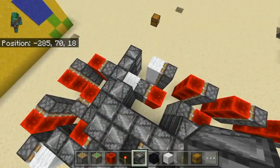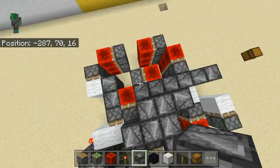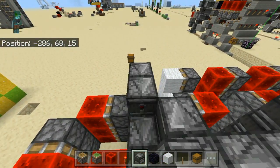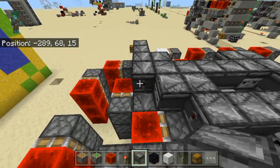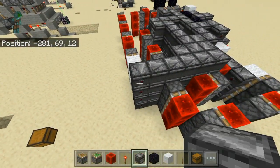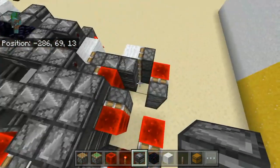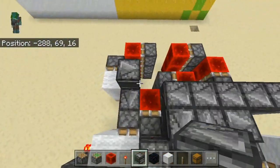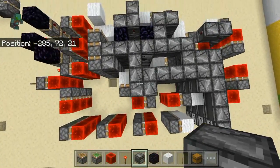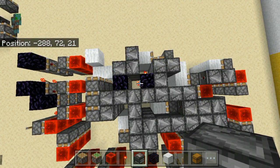Then continue back here with placing 1, 2, 3, 4, 5 observers like this, and 1 observer like this. Then place another 2 observers like this. And now you should be done with all of your observers.